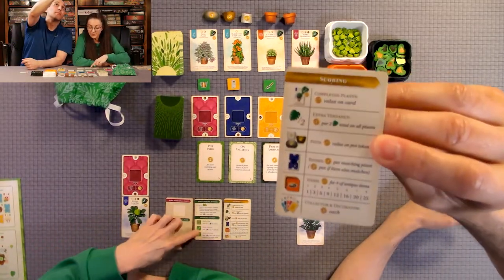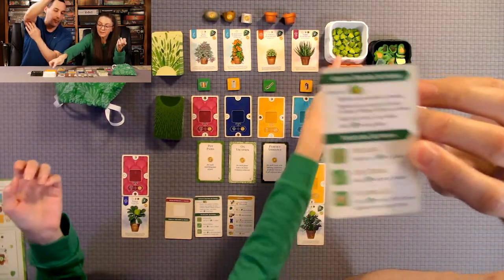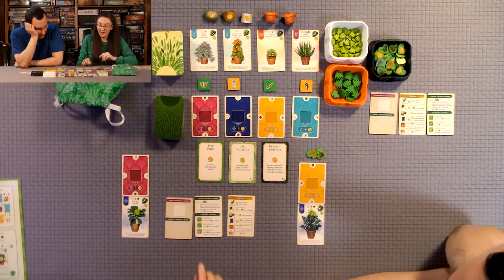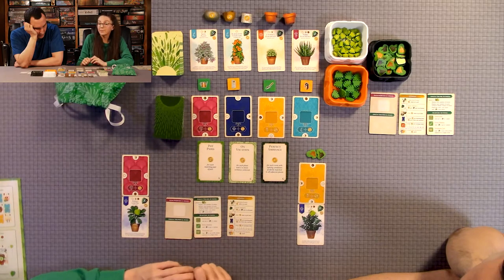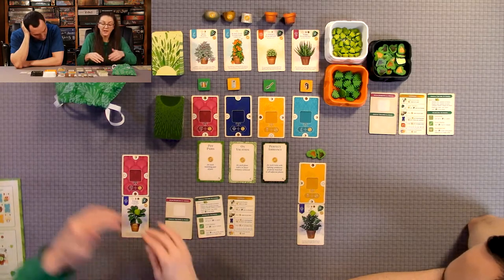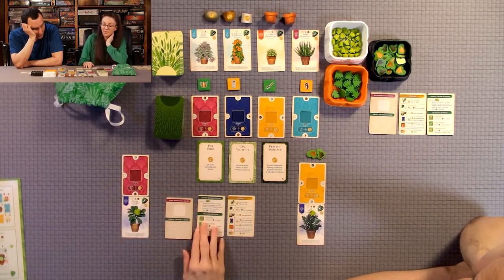On the nurture actions, there are several types. Fertilizer lets you add up to three verdant to one plant — the big green tokens are worth three and the small ones are worth one. The hand trowel lets you add one verdant to up to three plants, helping you spread verdant across multiple plants. The watering can lets you add one verdant to any plants adjacent to a single room, so if you had all four corners filled with incomplete plants, you can add a verdant to each of those.